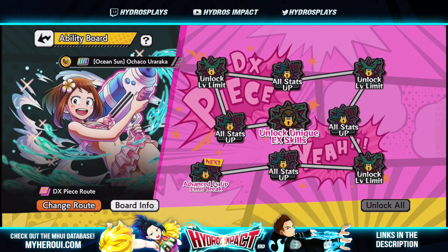Looking at the piece route again: you have your normal route, your piece route, and your DX piece route. The DX piece route basically added a dupe system for characters. Previously, dupes really only gave you stars — and stars were still farmable — so there was no real dupe system. Now to fully max out the DX piece route you really only need four total copies: the initial one plus three additional dupes.